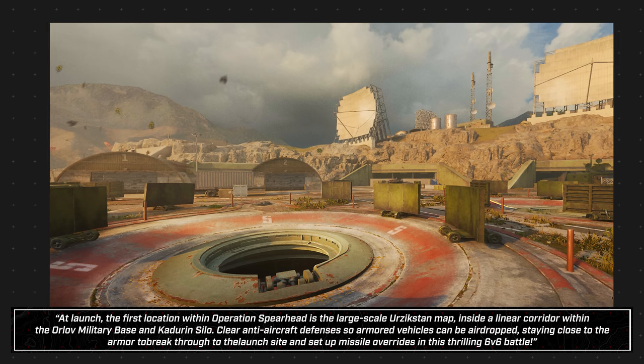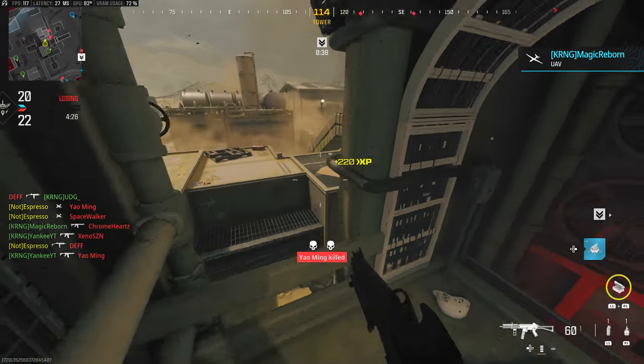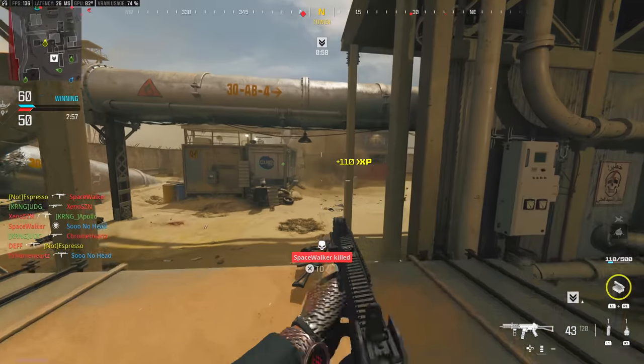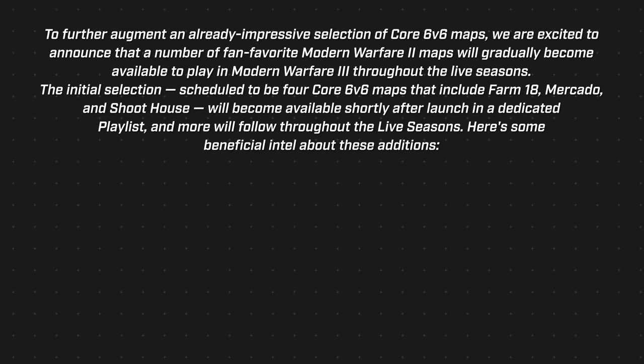We get a basic understanding of all our playgrounds on offer with the full game. Then they detailed something brand new to a lot of people - and maybe a weirder announcement - but surprisingly still true to fashion from the very first leaks about Modern Warfare 3: the maps from Modern Warfare 2 are actually going to be carrying forward to some degree. It was stated that to further augment an already impressive selection of core 6v6 maps, a number of fan-favorite Modern Warfare 2 maps will gradually become available throughout the live seasons, with an initial selection of four core 6v6 maps scheduled to come shortly after launch in a dedicated playlist.